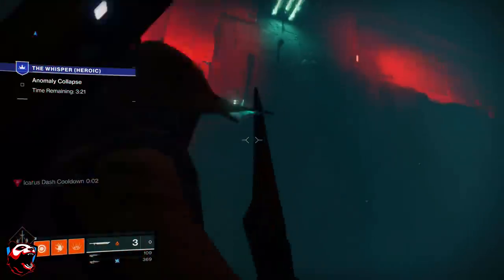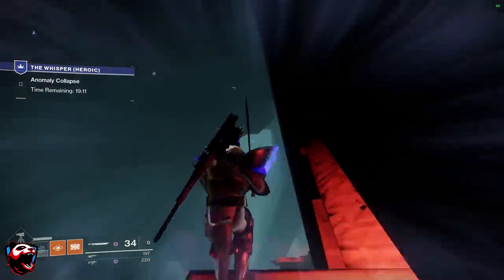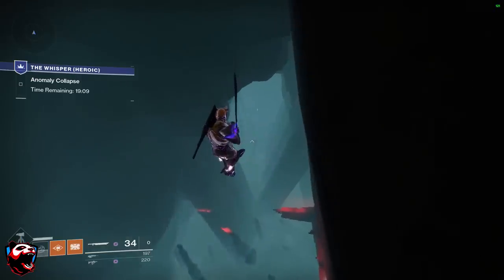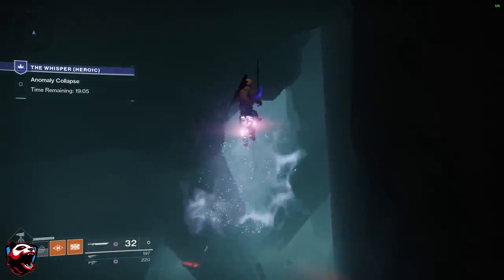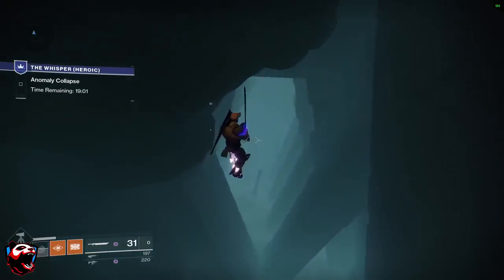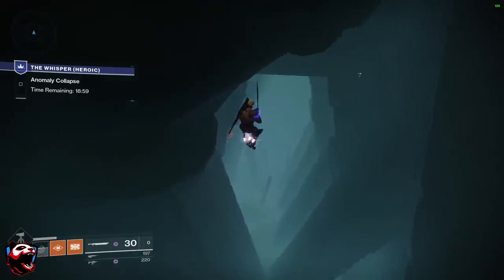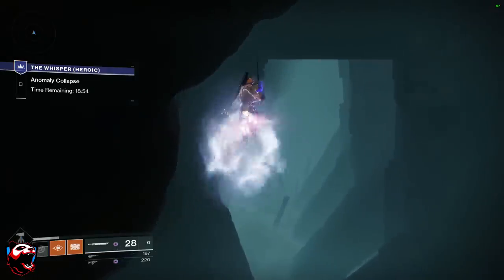If you are a Titan, this is when things become really helpful because you can skip the jumping puzzle right off the bat. You're going to want to have the Lion Rampant equipped plus your sword. The Lion Rampant is going to improve your jump ability and give you more aerial movement, letting you get across the map fairly easily. Big shout out to my boy Lion Master Halo for providing this footage.